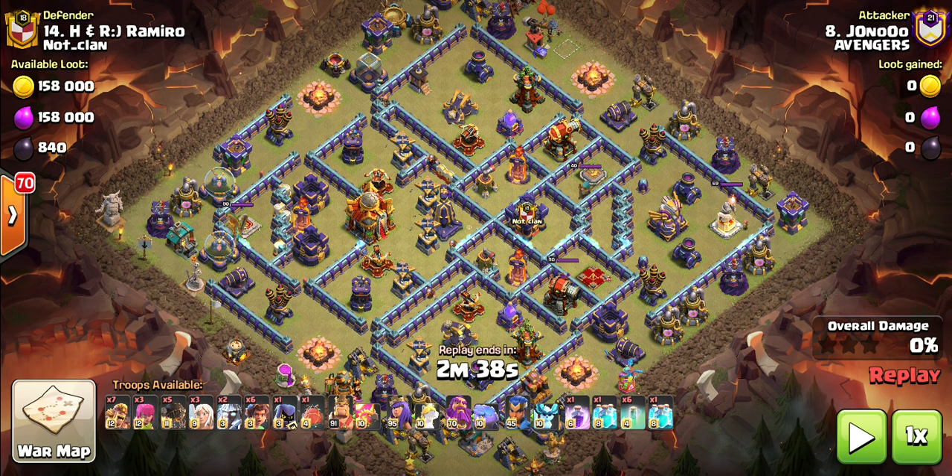Our fifth and final attack — we're going to look at Jono taking on their number 14. It looks like a diamondish box base. We've got Town Hall up one end with the Eagle up the other. Monolith centralised with a lot of builder huts around the Monolith and Town Hall, which will take a fair bit to get down. It looks like Jono's taking the Root Rider smash again, and I would say he's going to be doing a Blimp bomb as well. Let's get into it.